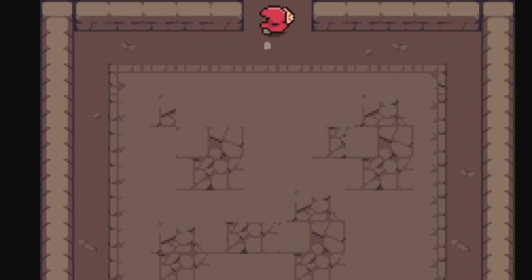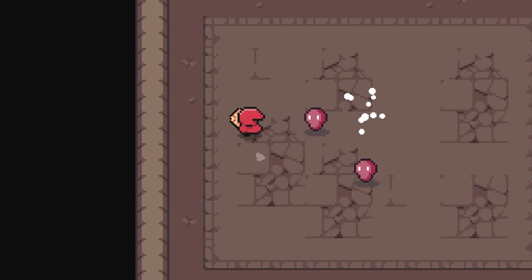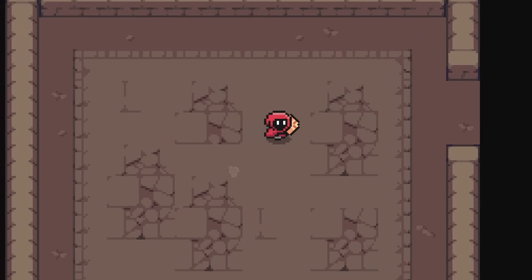Keep in mind, I can always change things back to how they were, but this is what I'm currently thinking. Each hit now does 1 damage. If it's a powerful attack, it does 2 damage. That simple.